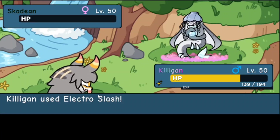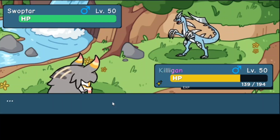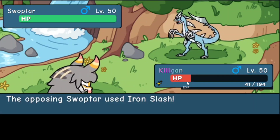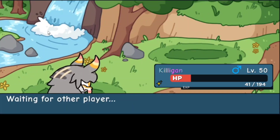We took out his Awakened! So now he has three doodles down and I got three doodles down - we're tied right now. He pulls out Swoptar again. Let's do Electro Slash. He does Iron Slash and almost takes me out - no, he let me survive at 41 HP. I had Spikey Thorns on so it hurt him a little. Then I did Electro Slash and literally took him out. He probably would've survived if I didn't have Spikey Thorns. We just took out the Swoptar - now he has four doodles down and I got three. This match is getting close but I'm pretty sure one of his doodles is gonna destroy me.